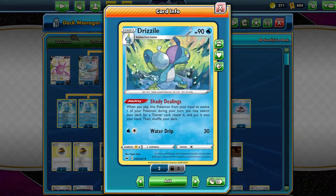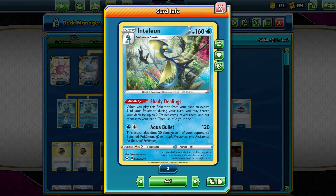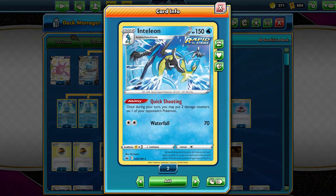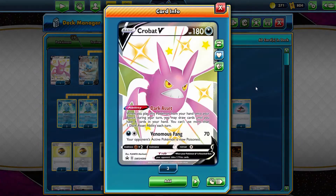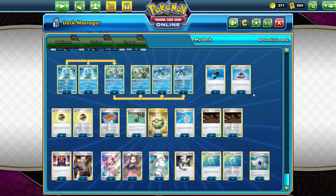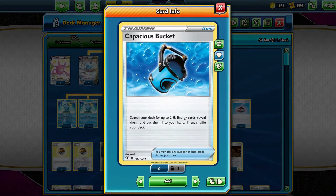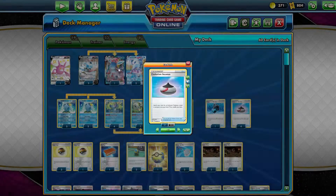You're gonna have the Sobble, Drizzile, Inteleon line. Drizzile to get out what you need with Shady Dealings, and Inteleon with the quick shooting to help spread some damage throughout the turns for the little bit that Glaceon will be doing. And then some Crobat V to help us as our draw supporting Pokemon.